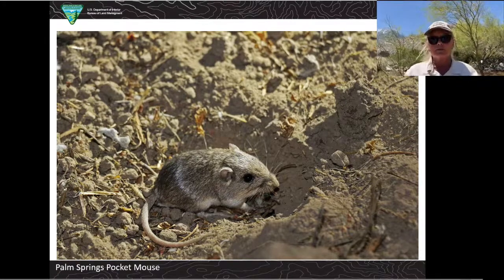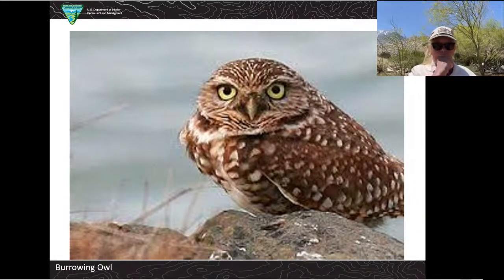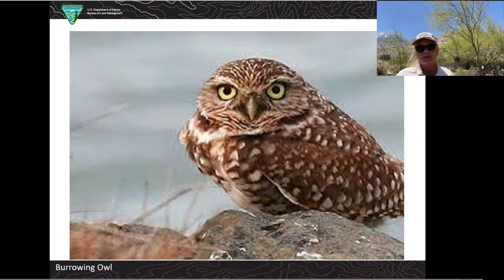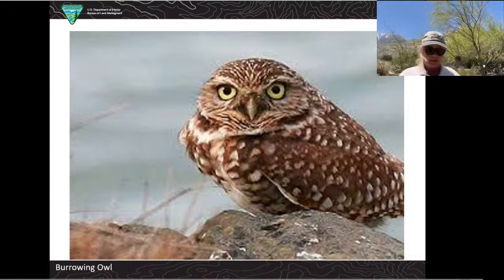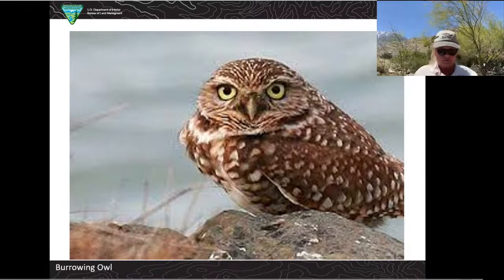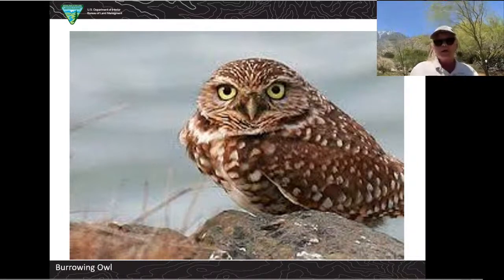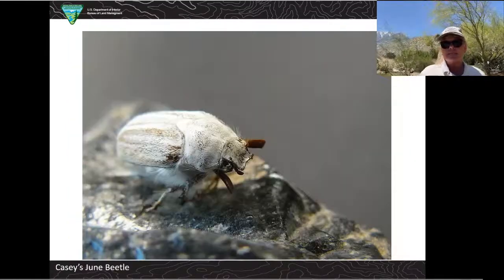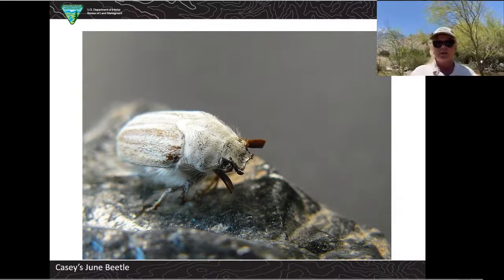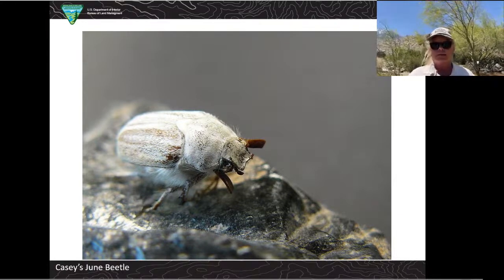The burrowing owl is another species — it's a predator and carnivore, but unlike most owls, it's diurnal, meaning it's active in the day, not at night. It's a small owl, about the size of two fists put together, and they live to be about 10 years old. A very sensitive species is the Casey's June Beetle, which lives in Palm Springs, California, about 10 miles away, and it only has about 60 to 600 acres of land that it uses. The whole world's population of the Casey's June Beetle is limited to that one spot.